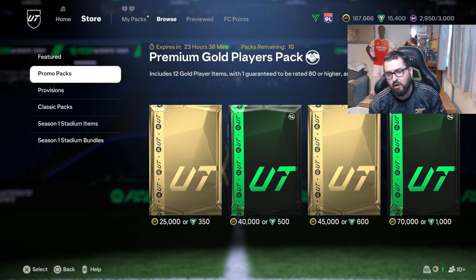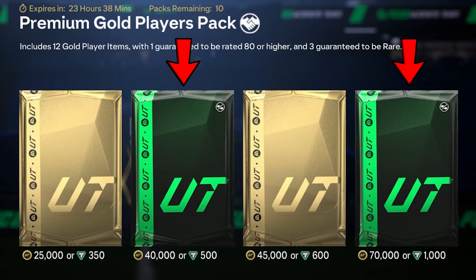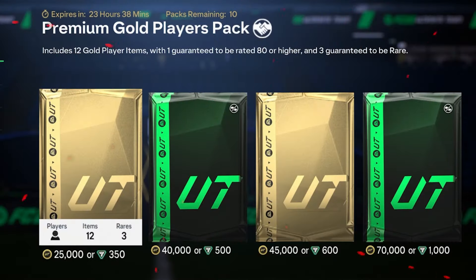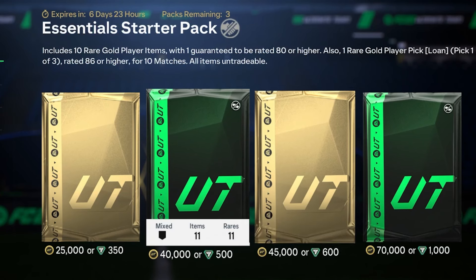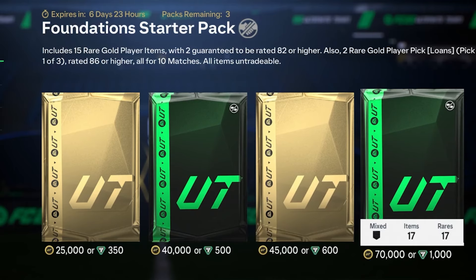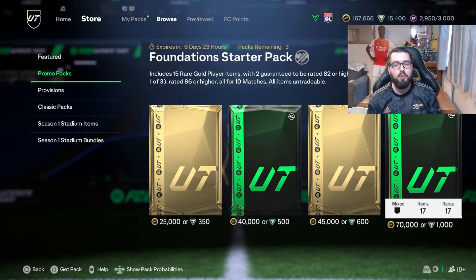It's day one of FC25, it's six o'clock and EA have dropped a few extra packs in the store. I'm gonna crack on and get these opened in the hope of getting something big. We've got 10 25k packs, 9 45k packs, a 40,000 coins essential starter pack, and a 70,000 coins foundation starter pack. I'm thinking maybe finish off with the untradables because untradables do tend to have better pack pulls.